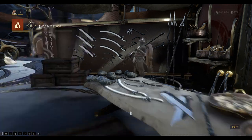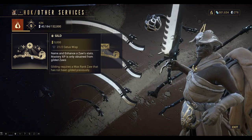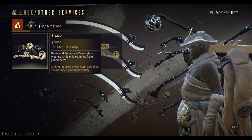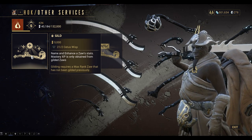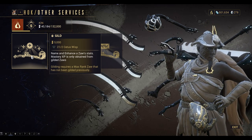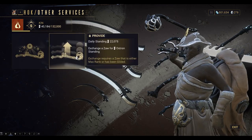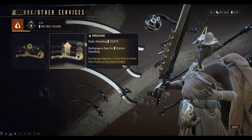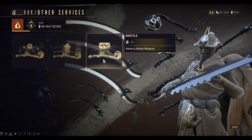Lastly, in other services we have the Gilding on the left — name and enhance the Zor's status. Mastery XP can only be obtained from gilded Zors, so we need to gild it first and then rank it up to 30 one more time to get the mastery XP. The exchange is all for Ostron Standing and you can rename the weapon with 15 Platinum. And that's it guys.